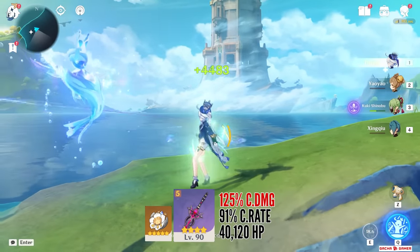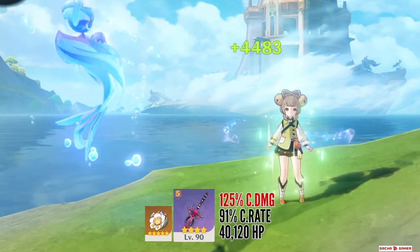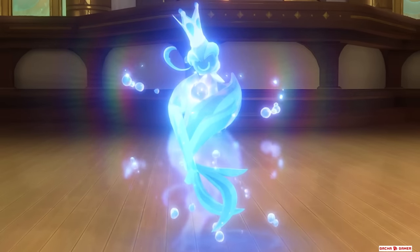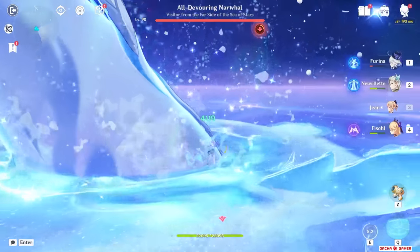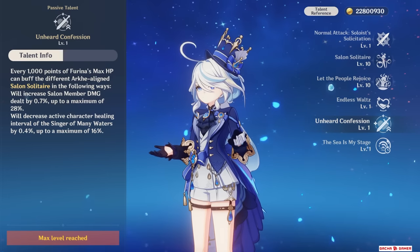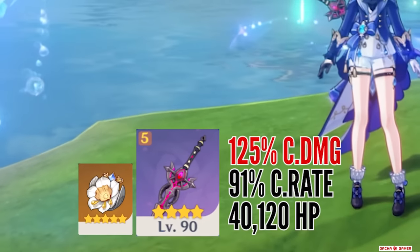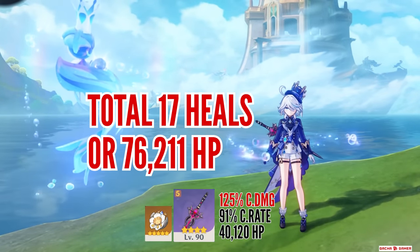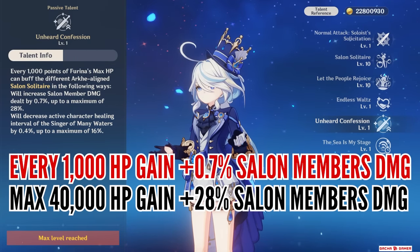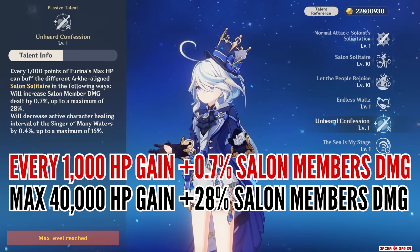When summoned with Furina's skill, the Singer of Many Waters will heal for about 4,483 HP, but this heals only the active character and happens once every 1.8 seconds or so. Honestly, you won't be seeing her much because Furina's teams excel with a dedicated healer – I can only imagine using this companion in an emergency. Her healing interval can be reduced by 0.4% for every 1,000 HP Furina has, for a total of 16% at 40k HP – which is what my build has. So the Singer can heal 17 times for a total of 76,211 HP. This passive talent also works the other way: for every 1,000 HP, Salon member damage increases by 0.7%, for a total of 28% at 40,000 HP.